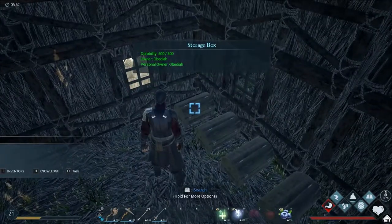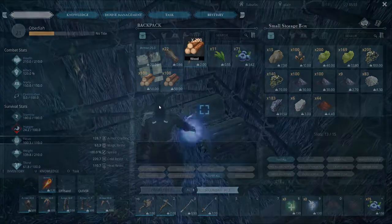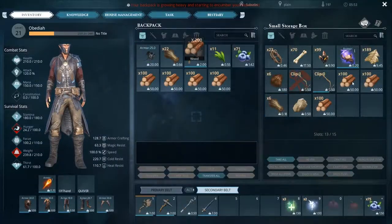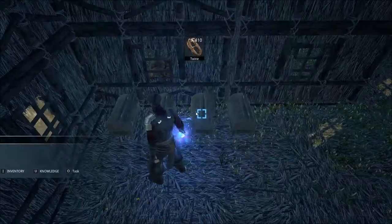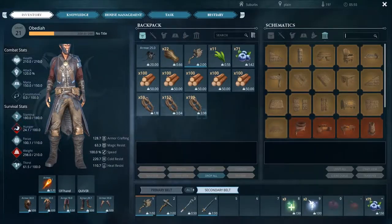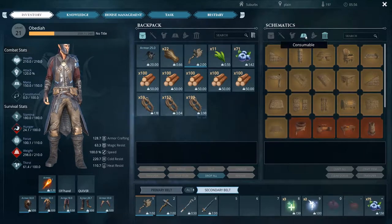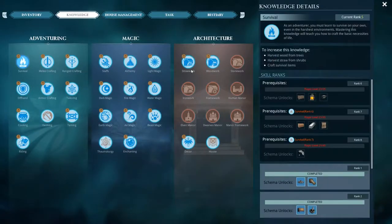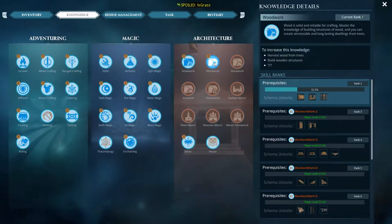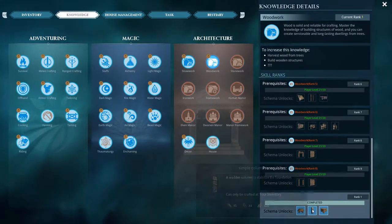First things first, let's make some wood stuff - I've been gathering up a ton of wood. Replacing our house with wood is a really good way to start. We're gonna need some twine too. Looking at building requirements under wood... wood feeding trough - where's wood foundation? Under knowledge - woodwork - you can create serviceable logs and long-lasting dwellings from trees. We already unlocked it. It's called 'simple' - that's why it's not listed as wood.